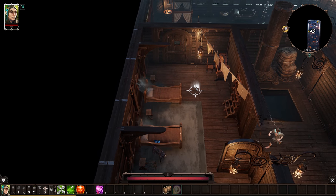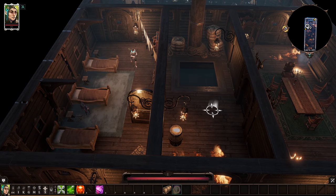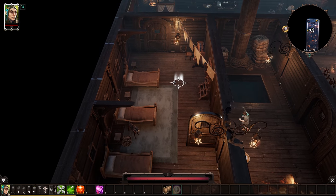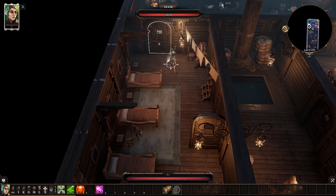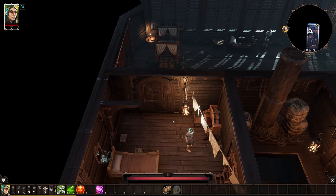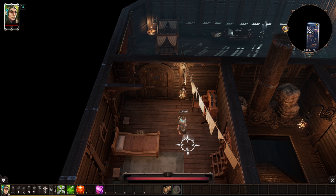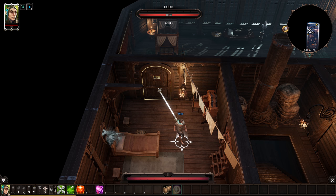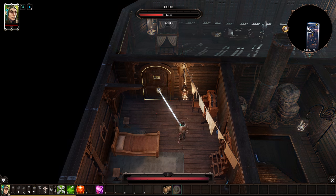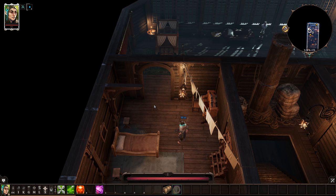One more useful tip that not all players know about even after finishing the whole game: almost all objects in the game are destructible. For example, if you want to get through a locked door and you don't have the key and don't have enough Lockpicking skill, you can just destroy it. Press Left Control and then attack the object — and the door is broken.